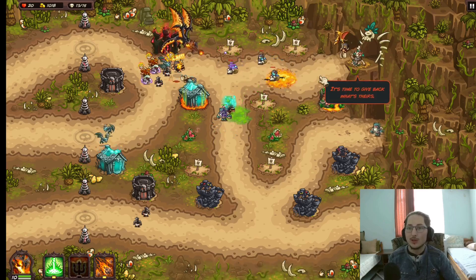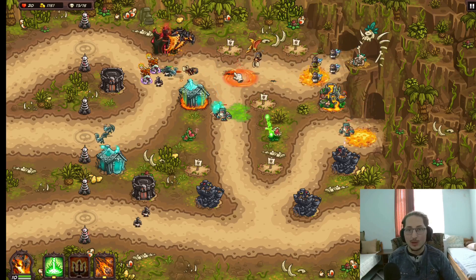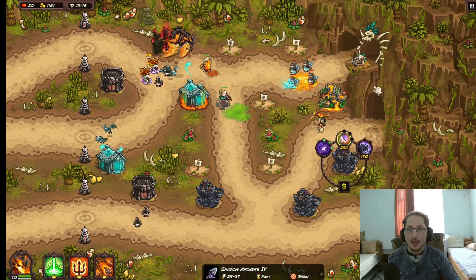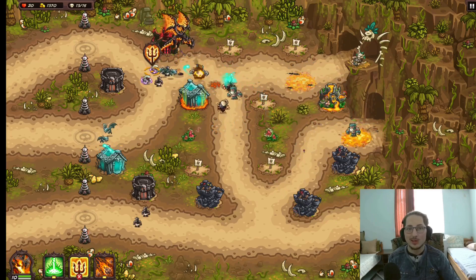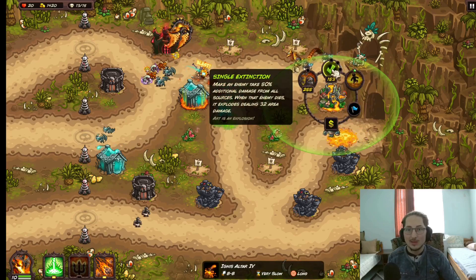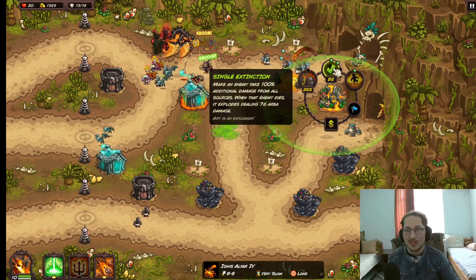Well, we're gonna be trying to kill Great D as fast as humanly possible, and I think I figured out a pretty good way to do this. As you can see, we have Shadow Archer because of the Shadow Mark, but then we also have the Ignus Altar. You may be thinking the Ignus Altar doesn't really do a lot of damage to single targets, so why are you using this tower? It's all because of the Singed Extinction — it marks an enemy and it takes 50% additional damage from all sources, then up to 75%, and then 100%.